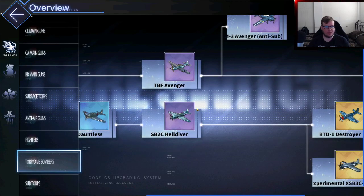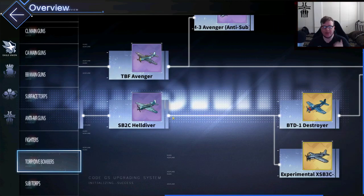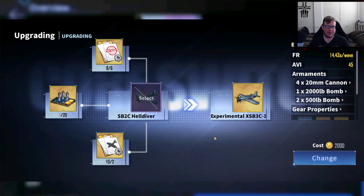Torp planes and dive bombers are completely different — it's a complete game-changer. We have the Helldivers, which were our previous best-in-slot for a long time. Still very good at plus 10. But now we have an upgraded version — the Experimental XSB3C — which is a high-priority focus for building. It's pretty much on par with the Helldivers, but you get that 45+ aviation bonus. You want to preload these onto Saratoga, Essex, Enterprise, and other high-craft carriers. These take 20 circuit board chips, which are very scarce, so be careful what planes you build.